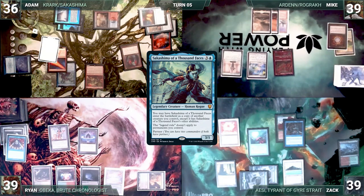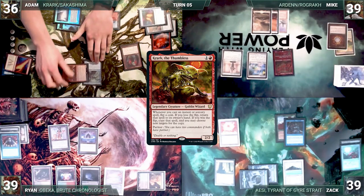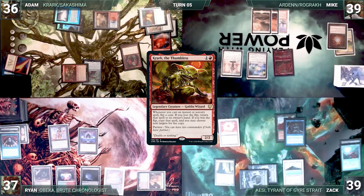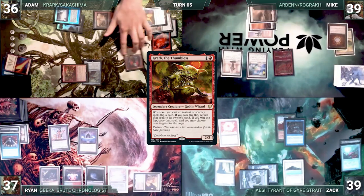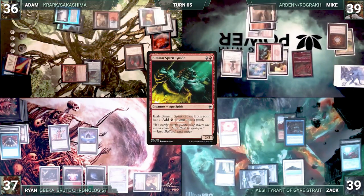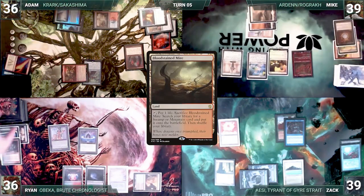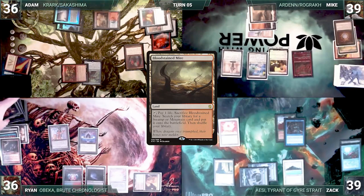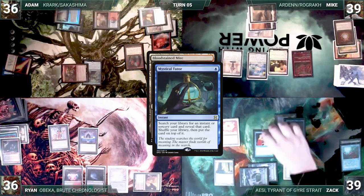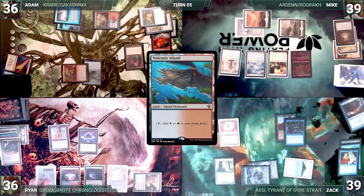Adam moves to combat and swings Krark at Ryan for two. He takes it and Adam passes. At his end step, Mike casts Aven Mindcensor, triggering Zak's Rhystic Study. In a shocking twist, Mike pays for the Study by exiling Simian Spirit Guide from his hand. With Mindcensor on the stack, Ryan responds by sacrificing his Bloodstained Mire. Zak then responds with Mystical Tutor, putting Cyclonic Rift on top of his library. Ryan's Bloodstained Mire then finds a Volcanic Island.